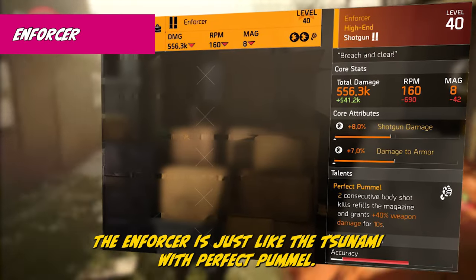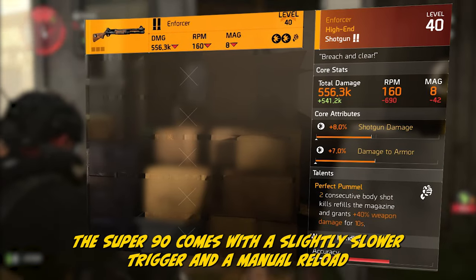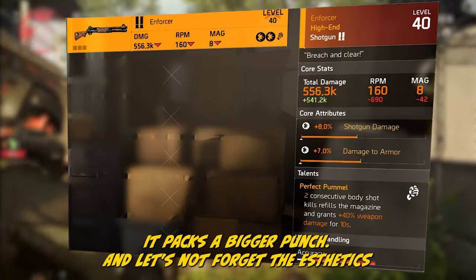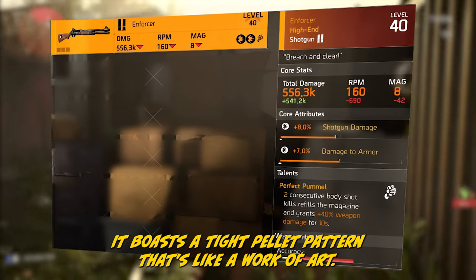The Enforcer is just like the Tsunami with Perfect Pummel, but it's the Super 90. The Super 90 comes with a slightly slower trigger and a manual reload that's a tad sluggish compared to the Tsunami. But here's the kicker — it packs a bigger punch. And let's not forget the aesthetics: it boasts a tight pellet pattern that's like a work of art.